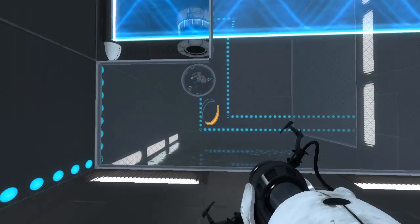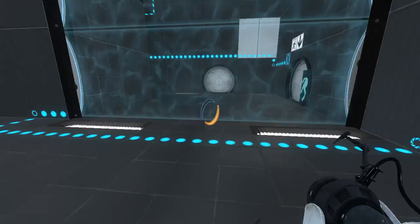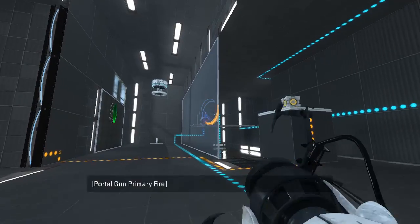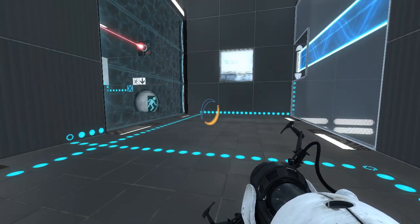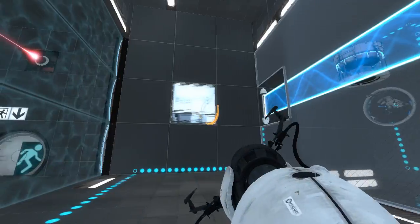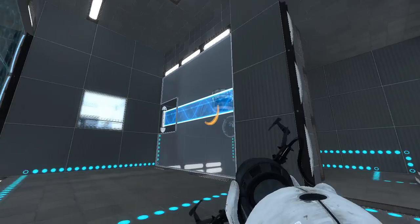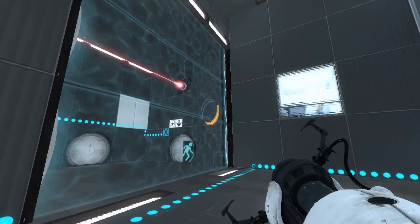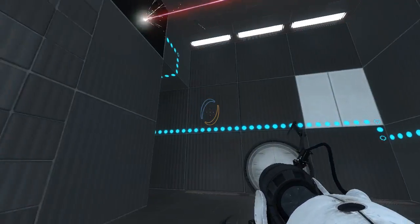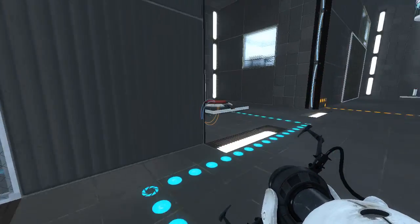Fair enough. We need to get the laser cube out, so this has to be done with that. For some reason I thought that if we moved the funnel here, it wouldn't be there anymore, but no — that's the funnel origin, so it would always be there. What does this fizzler do? This fizzler is also done by this button.